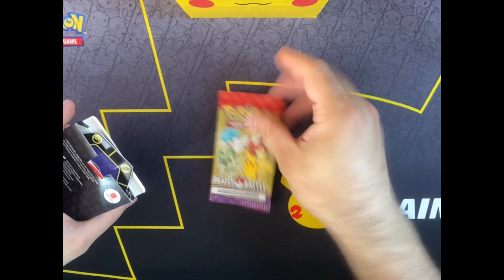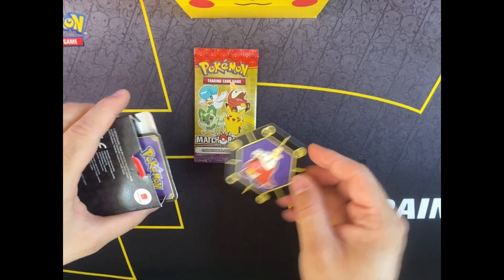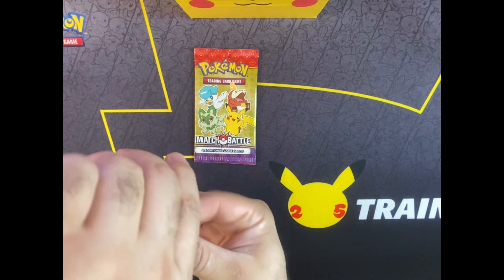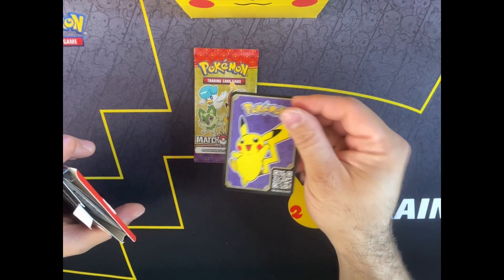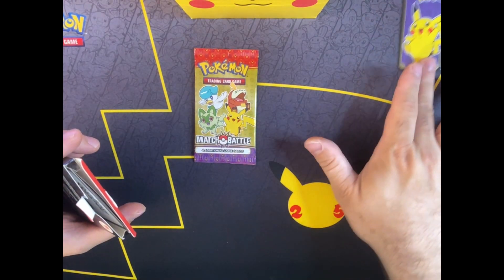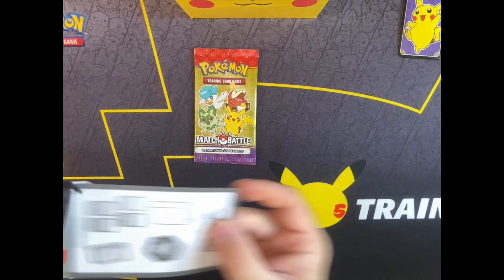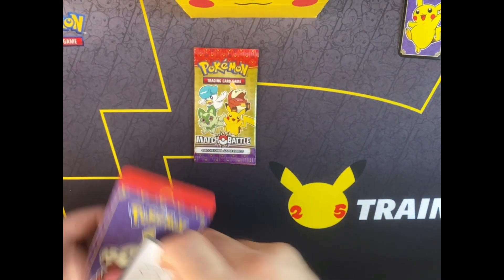Let's see, we have the booster pack. We'll get a coin with Quoco — that's going to be in all the packs — and we have a Pikachu wallet, nice. We'll put that aside. I think that one's random in the packs; just the coin matches the booster pack that's outside.